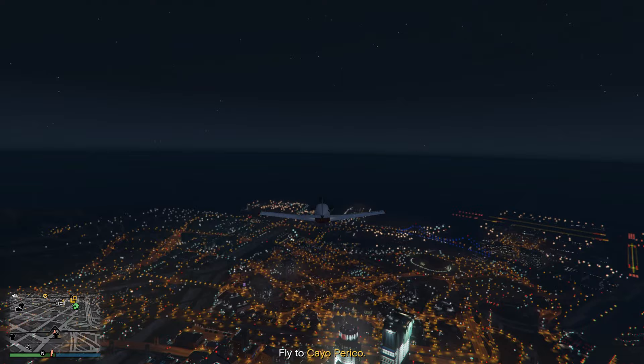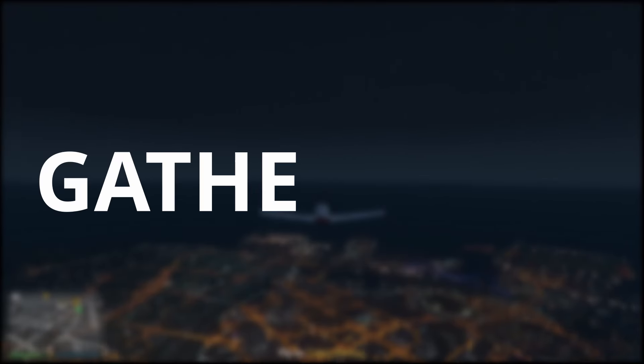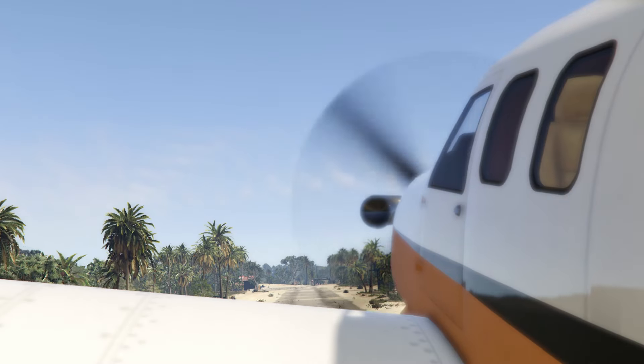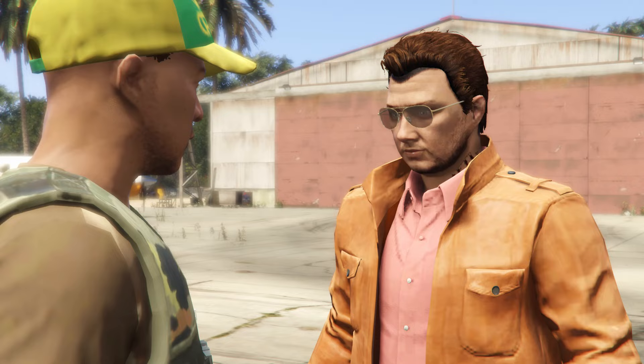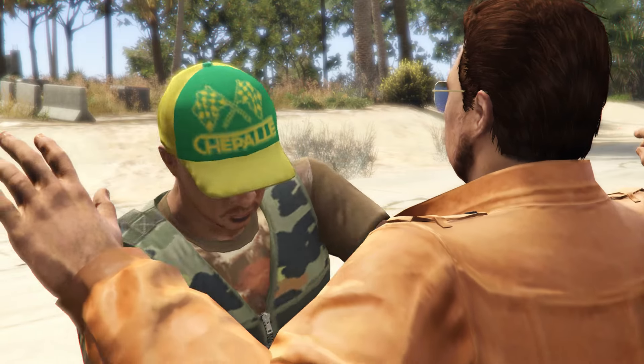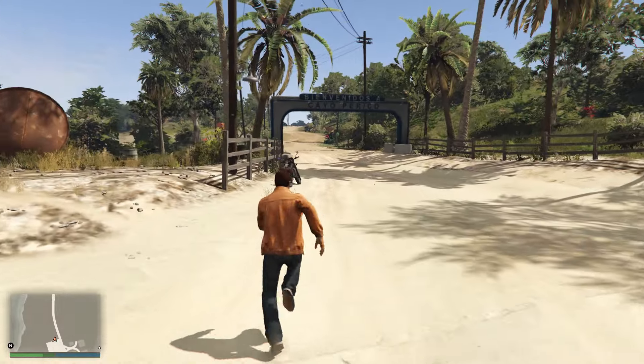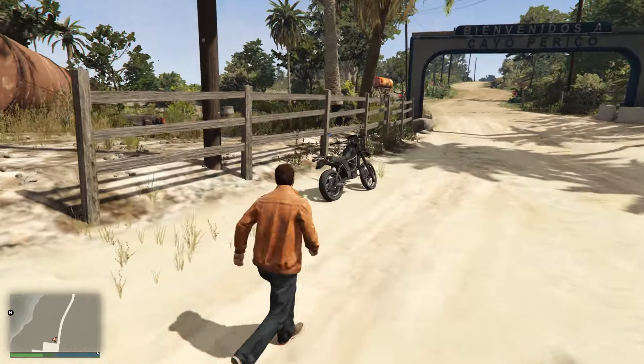The very first setup mission that all players must complete is of course Gather Intel. This mission is fairly simple to do, however I will guide you through the fastest way of reaching the tower once you are on the island. Once you have stolen the plane and landed on Cayo Perico, you want to instantly head on your right towards this bike. This will be the fastest way of getting across the island.